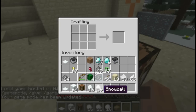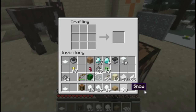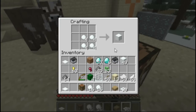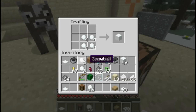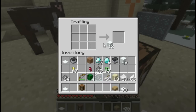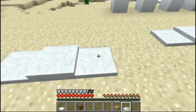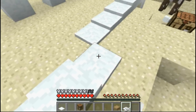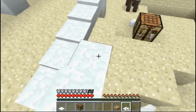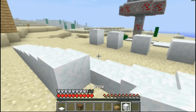You can craft that by using three snow, and you can craft snow with snow, which is kind of strange. You can also craft the other snow using snowballs. This is how you craft that, and then you just place it. You can make a lot of cool stuff, and in the description there will probably be a bug fixes list.